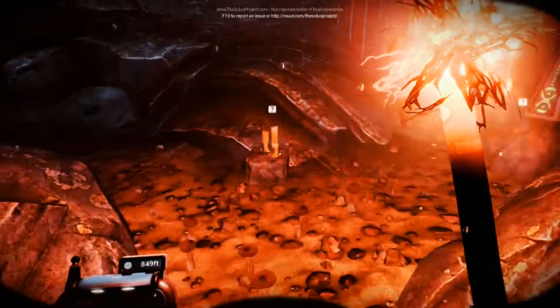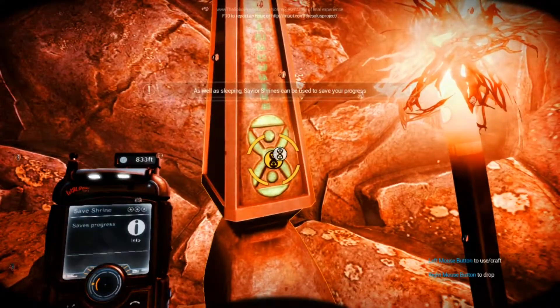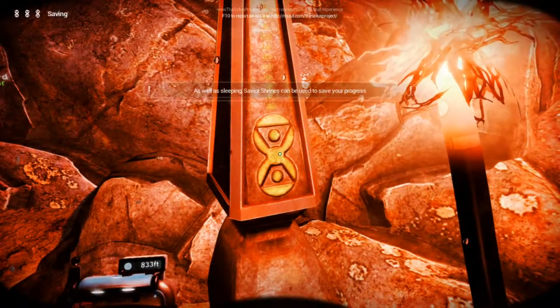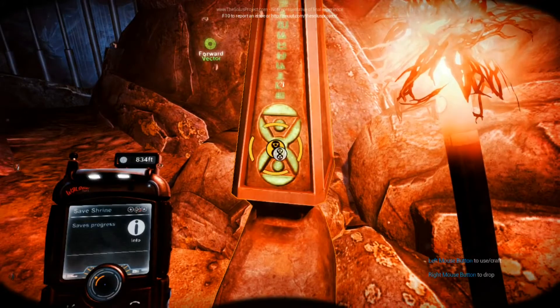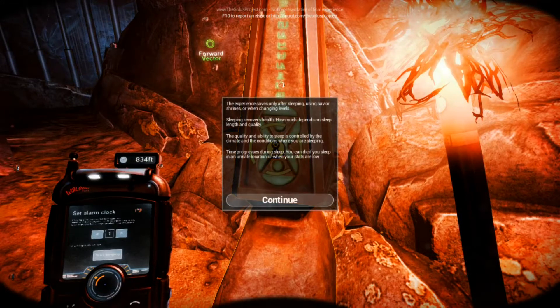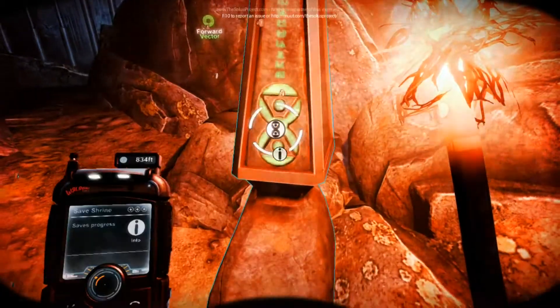Man, this cave's creepy. Need some more lights. Let's save progress again, as well as sleeping. Experience stays only after sleeping, using shrines, or changing levels. Sleeping recovers health — how much depends on sleep length and quality. Quality abilities controlled by climate and conditions. You can die if you sleep in an unsafe location. I'll sleep 6 hours — that's pretty nice.